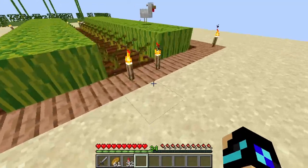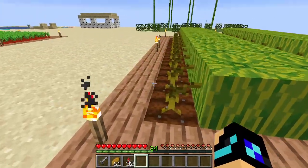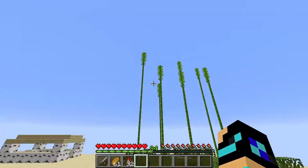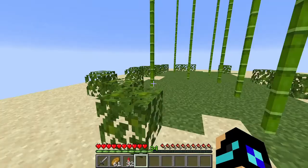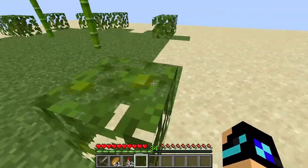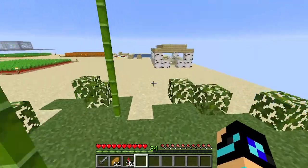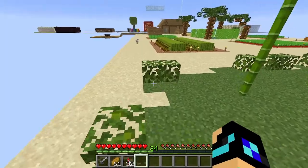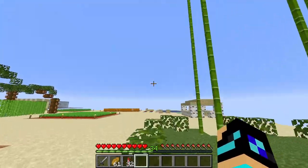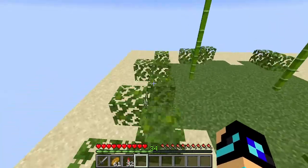Next up, melon farm — we've had this for ages, it's not changed once. Next up is the bamboo farm, which I made very recently. I basically placed leaves around here to make this area a little more green, as a wasteland would probably look in real life actually — I think. I don't know, I've never been in the desert. I live in a very cold climate.